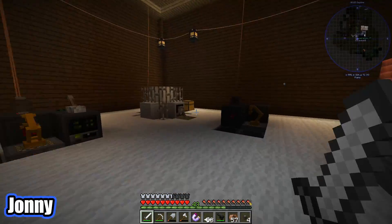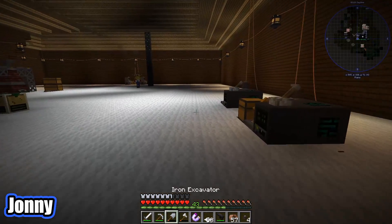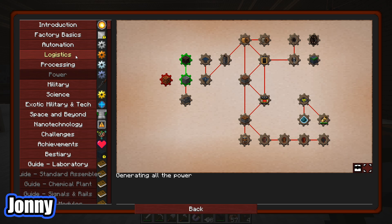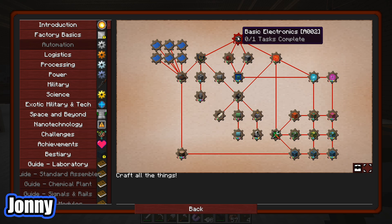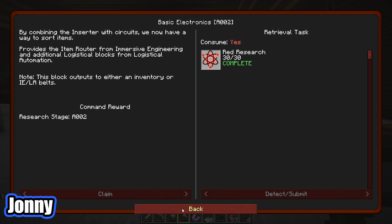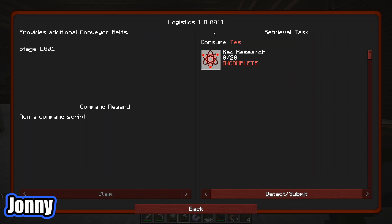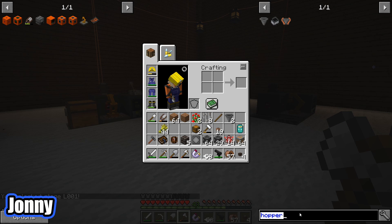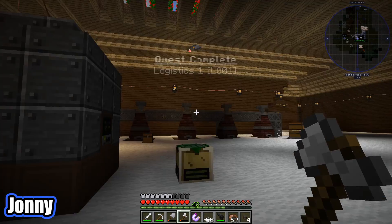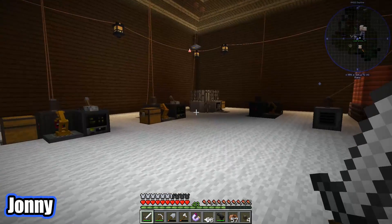But the first thing we need to do is unlock more research. We got three stacks in there, so that should let us do some of the stuff we want. The first thing we're going to look at is basic logistics. By that I actually meant basic electronics — by combining the inserter with circuits, we now have a way to sort items, which is going to be quite handy going forward. We do want basic logistics as well — this gives us additional conveyor belts. If we look at the code, it's L001, and you can actually search for this in JEI. The main one we want here is the dropping conveyor belts, so we will swap out those hoppers for dropping conveyor belts.